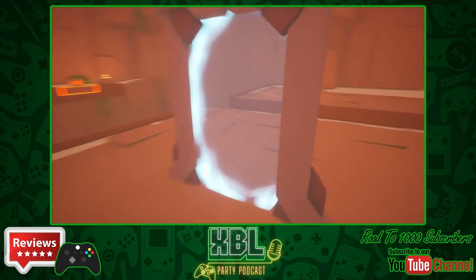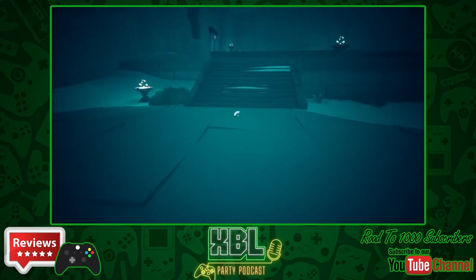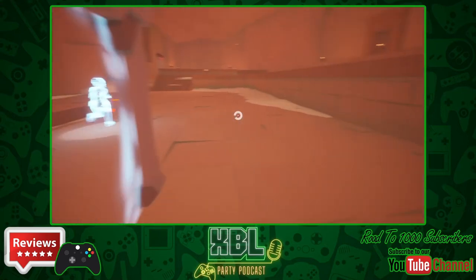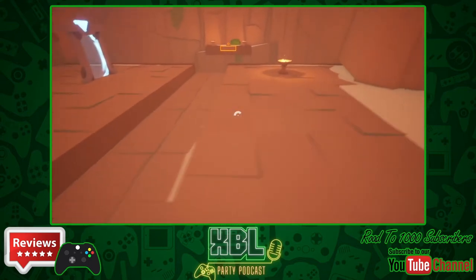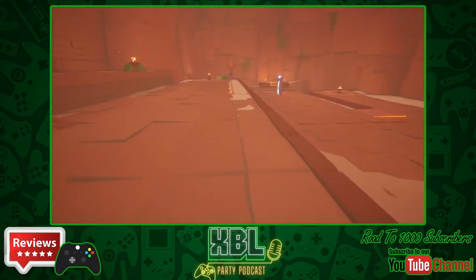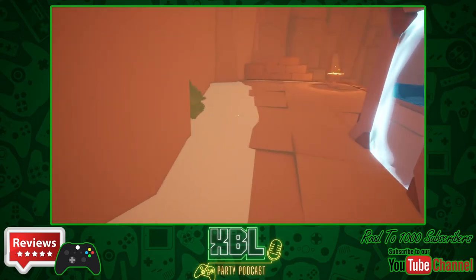As you progress through early on in the story, you come to each room and each room is essentially a puzzle where you have to open doors to proceed. The mechanic is very unique — you basically have to copy yourself and use your copy to play out what you want to happen, then run through a door and do what you want it to do.